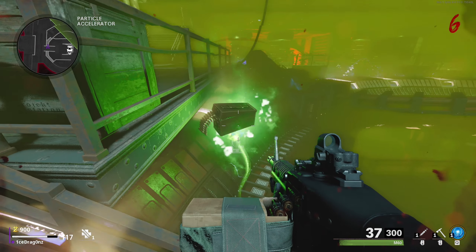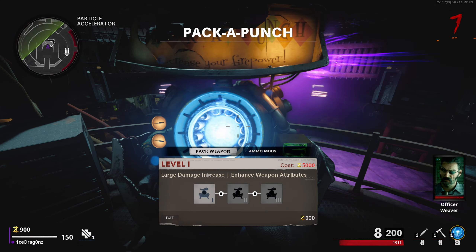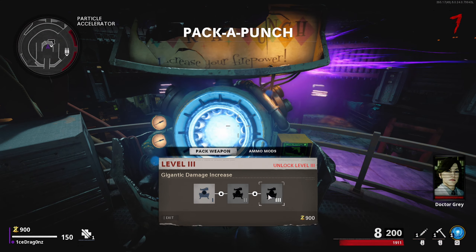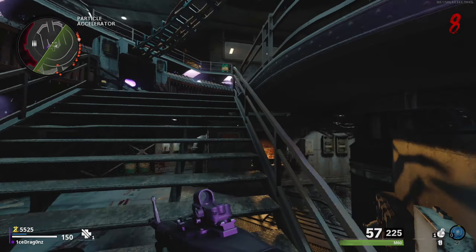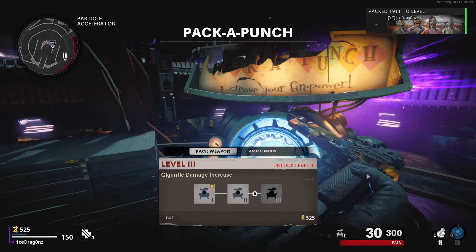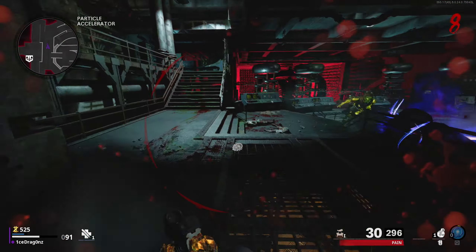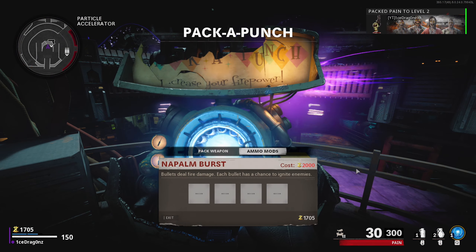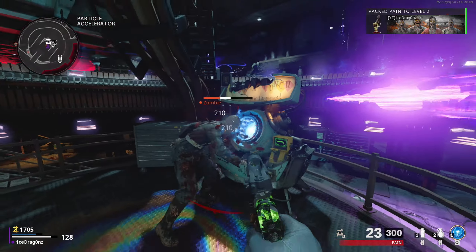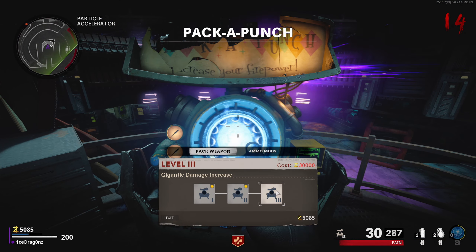This pack-a-punch is actually quite different from all the pack-a-punches we've seen previously. It actually has three stages and you're able to manually choose what you want your secondary power to be. The power increases by a significant amount just like normal pack-a-punch. The first stage costs 5,000 points just like any normal pack-a-punch would. The second pack-a-punch costs 15,000 points — quite a substantial amount more than we've seen before — and the triple pack-a-punch costs 30,000 points.